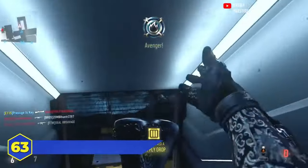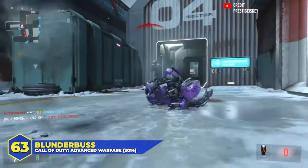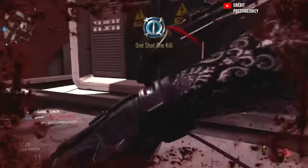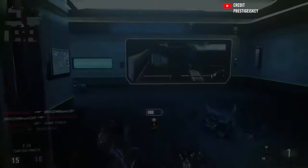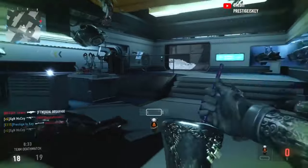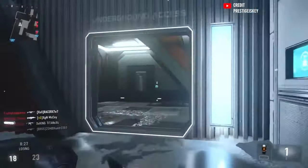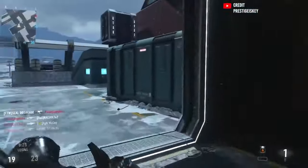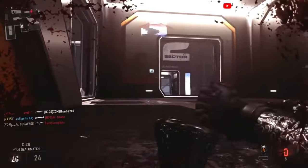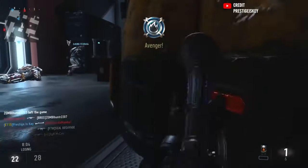At number 63, the Advanced Warfare Blunderbuss. This gun was literally designed to be bad, so it seems appropriate to put it this low. The Blunderbuss was a single-shot pirate shotgun that would blow enemies back into the lobby at point-blank range, but that damage quickly fell off to nothingness. Plus, it took almost five seconds to reload, and with people jumping around and bunny hopping in Advanced Warfare, good luck killing anybody. It was a joke weapon, so nobody was really expecting anything from it, but it's still crap, so it gets the number 63 spot.